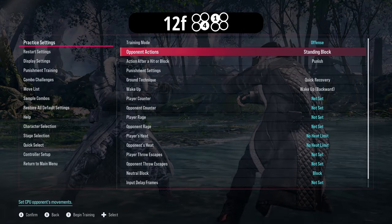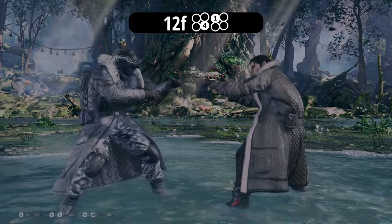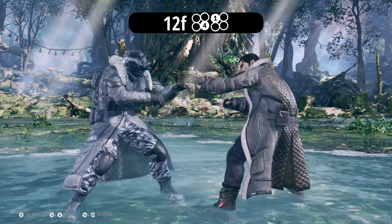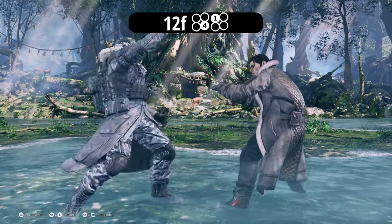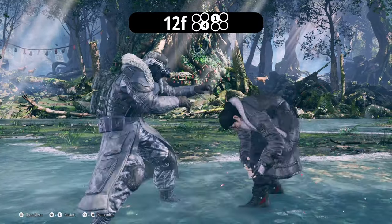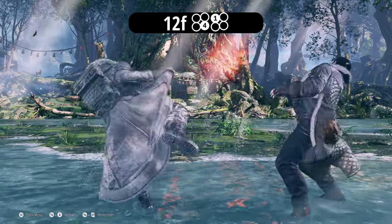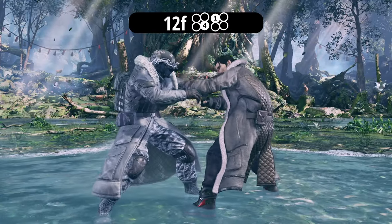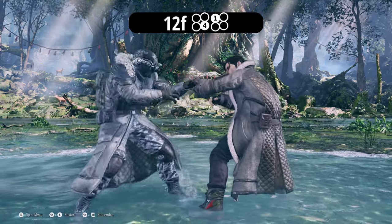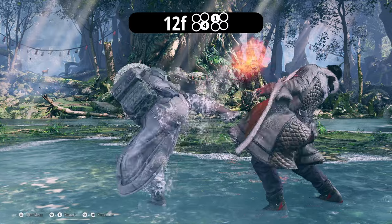On hit, he's plus 8, so you can pretty much go for anything. You can go for a jab to keep pressure, a down 2 for a counter hit if they press a button, or your 14-frame move. You have free range — just try not to do anything slow, otherwise they'll mash and take their turn back.